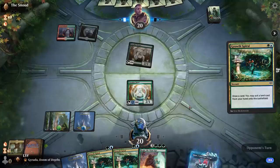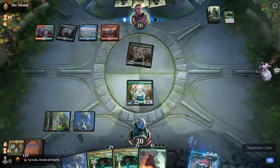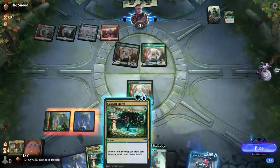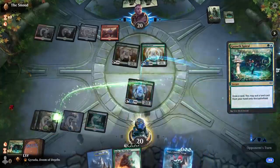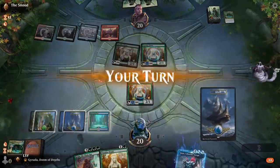They're just going to pass the turn. I'm worried about Bone Crusher killing my Paradise Druid, but okay — all is well. We get to Growth Spiral here. Enters tapped sure, because now it doesn't matter — it's really hard for them to have a one-mana kill spell.